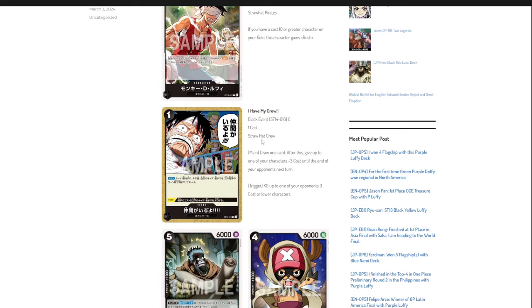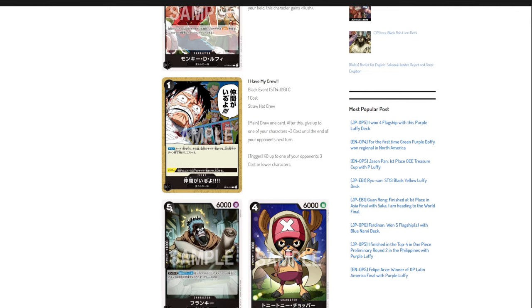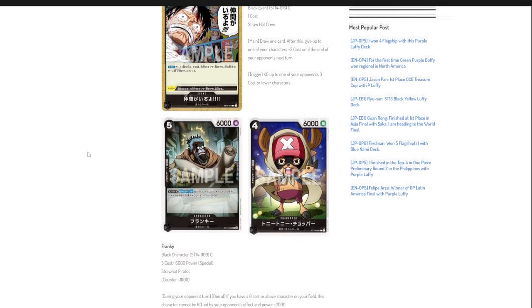Our first event is 'I Have My Crew.' The main effect is to draw one card, then give up to one of your opponent's characters plus three cost until the end of their next turn. The trigger is KO up to one of your opponent's three-cost or lower characters. You could play this on Turn 1 to cycle your hand, or use it to boost a character like Frankie from five cost up to eight. It's a pretty good card and will most likely be included as a four-of.